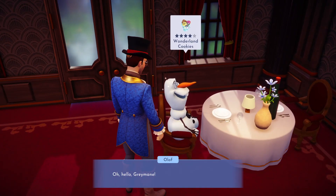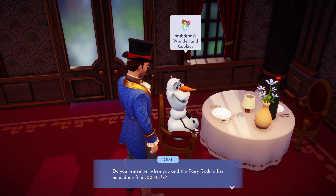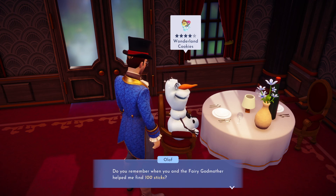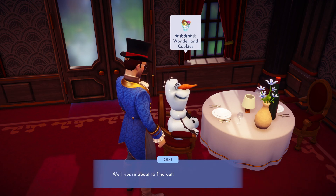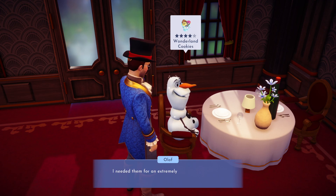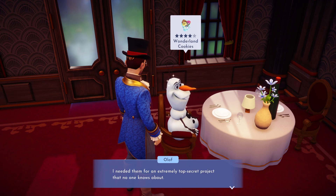Come on, let's find him. Oh good, you're here. Hello, Gravian. Do you remember when you and the fairy godmother helped me find 100 sticks? Yes — well, you're about to find out I needed them for an extremely top-secret project that no one knows about.